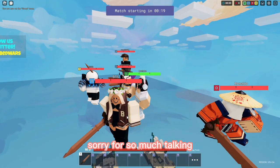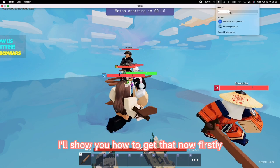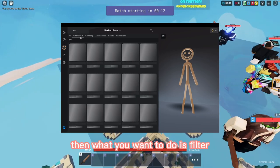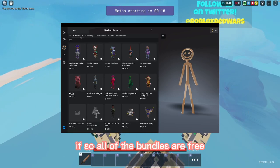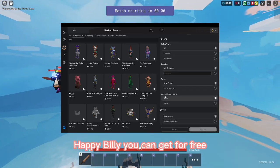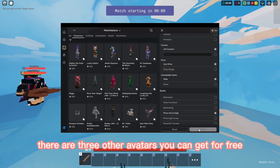Sorry for so much talking, I'll show you how to get that now. Firstly, you want to go to the marketplace and click characters. What you want to do is filter it so all of the bundles are free. Simply scroll and you will see Happy Billy, which you can get for free.